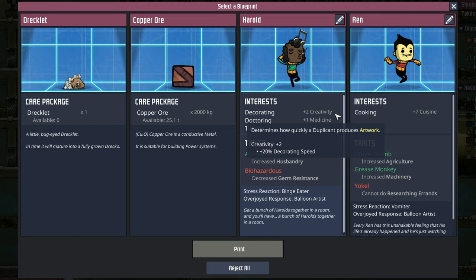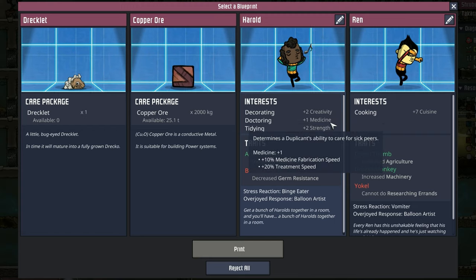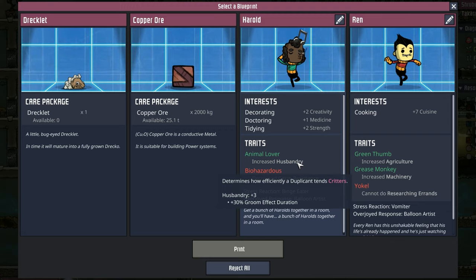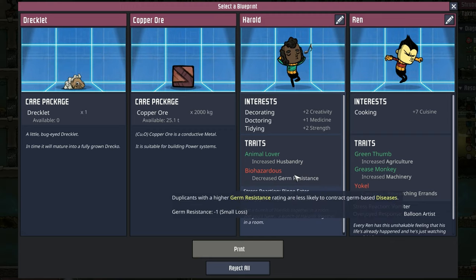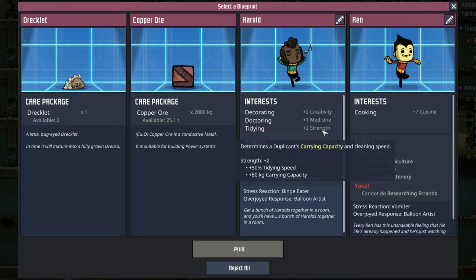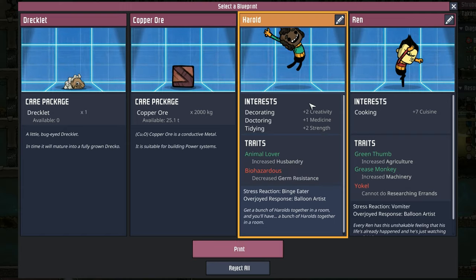I think we have found our decorating doctor. Harold doesn't have the strongest skills in creativity and medicine, but at least they have the interest in it. They're an animal lover, and their only negative is sleeping loud. They're biohazardous — typically not something you want in your doctor — but having the decorator doctor with an added bonus of some tidying works out well. Welcome, Harold.